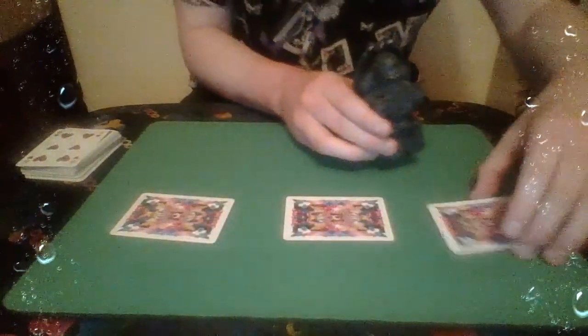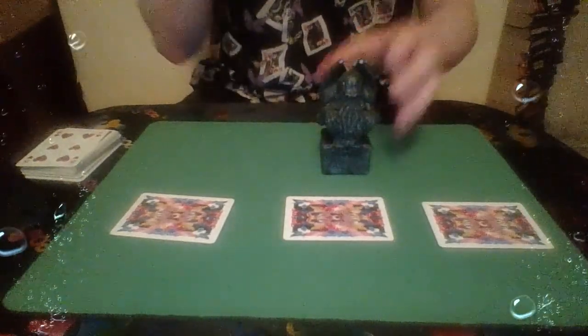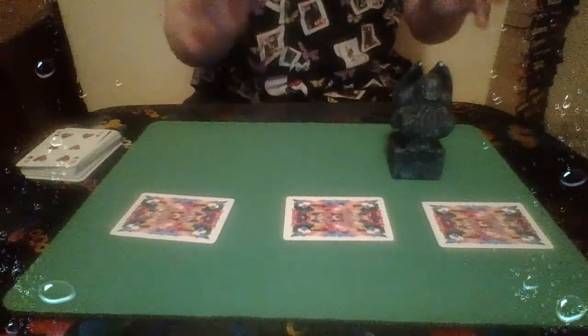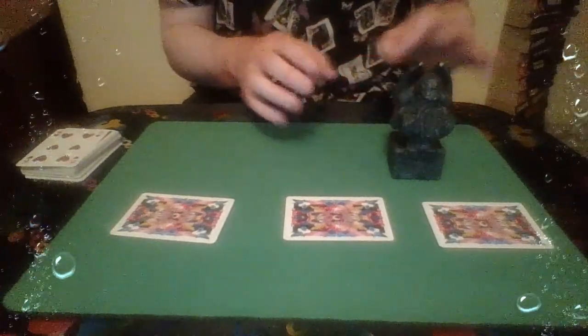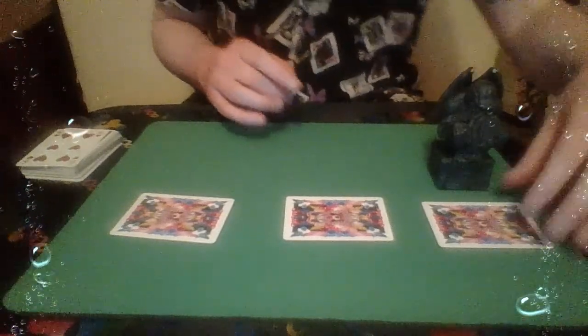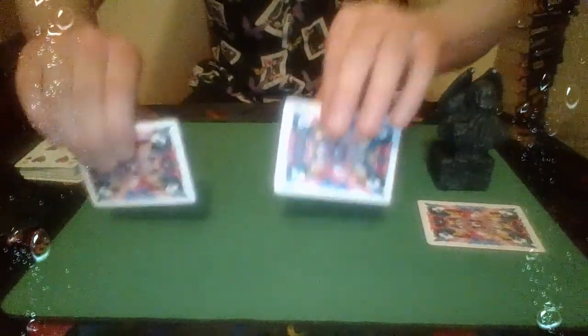Now this token here, this coin, isn't just a coin — it's not just currency. It's something used to beg favours from the great old ones like this nightmarish monster himself. So if we place him here, the coin stays where it is and definitely not under either of these two cards.